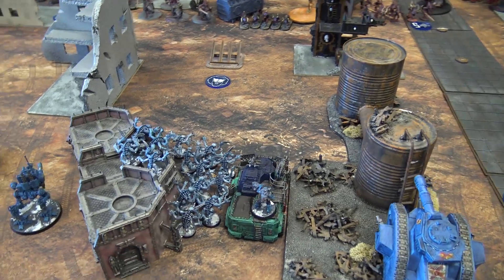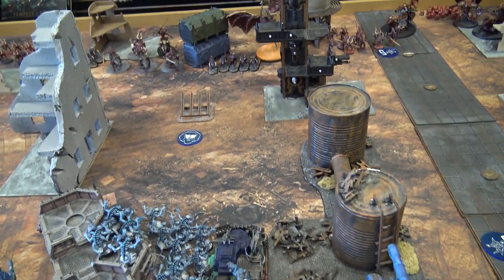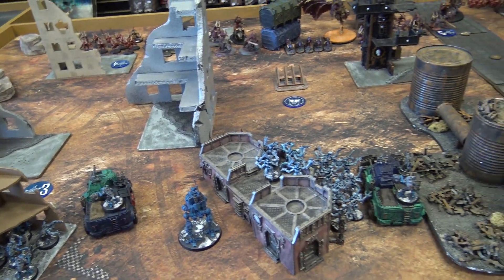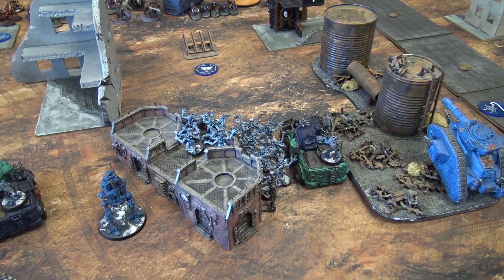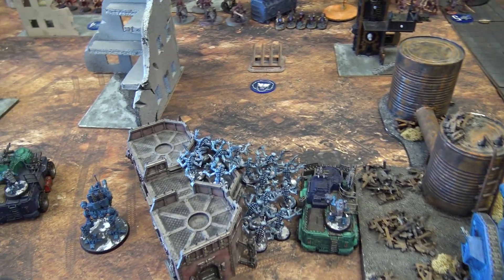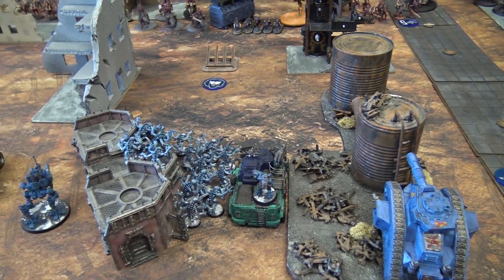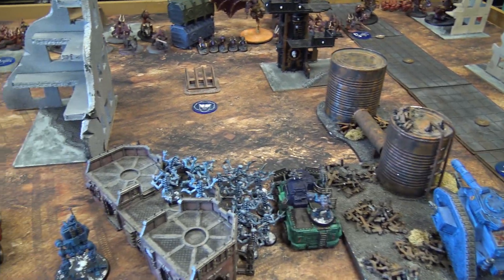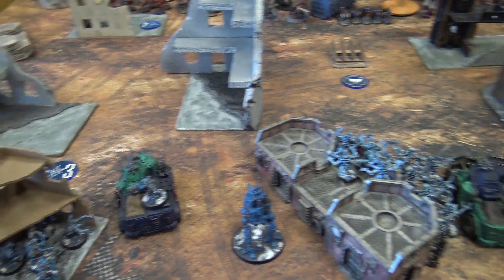The Genestealer Cult realized that if the daemons were left to run rampant on this planet, there would be nothing left for their Four-Armed Emperor to come down and consume. So they had to fight to destroy the daemons before they ruined the planet they're preparing for their masters. Eco-friendly gene stealers — they're trying to preserve the biomass for the Tyranids to consume. That's the story we've got going on.